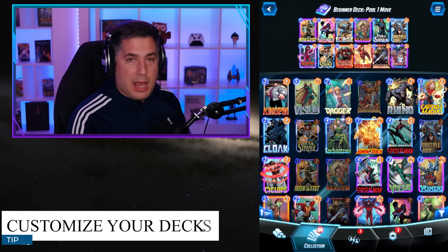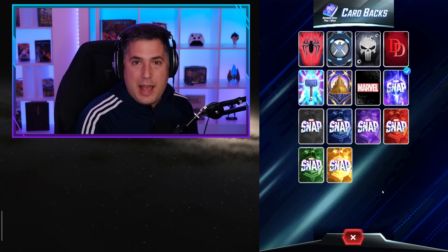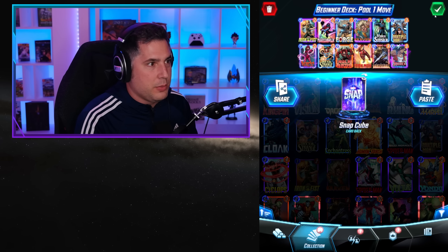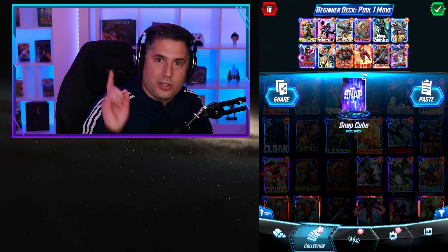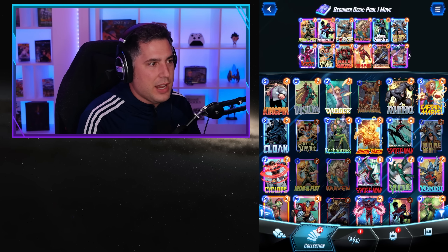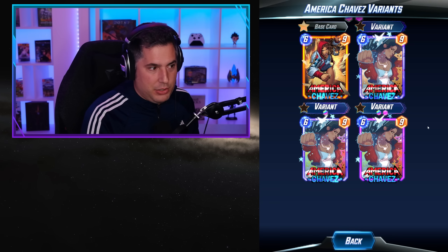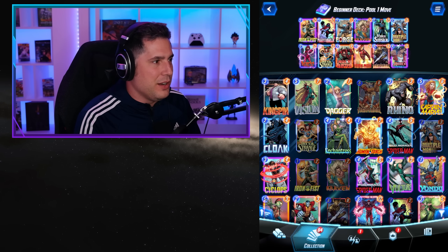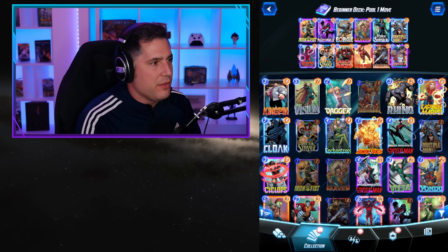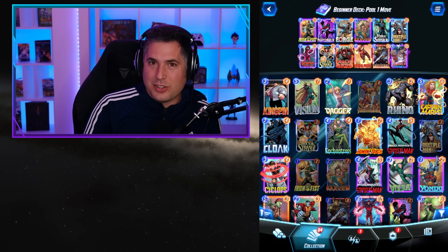Tip number eight is to customize your decks. By hitting the customization button, you can change the card back to any ones you've unlocked, change the name of your deck to whatever you want, and select which variants you're using for individual cards. If you want a specific variant in your deck, you can select it, swap it in, and customize the look, feel, and name of your decks. It's a lot of fun.